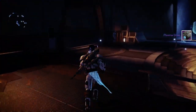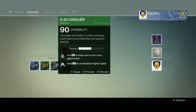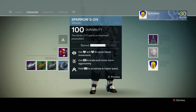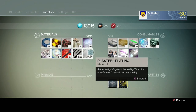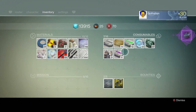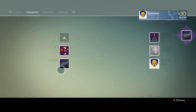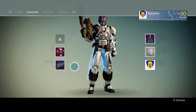Next thing you want to do is equip your blue sparrow. Done — blue sparrow equipped. Then you want to go over to your inventory and use the drive that you just purchased. Now you've got a legendary sparrow! And whatever color the drive is, that is what color your exhaust on your sparrow will be.